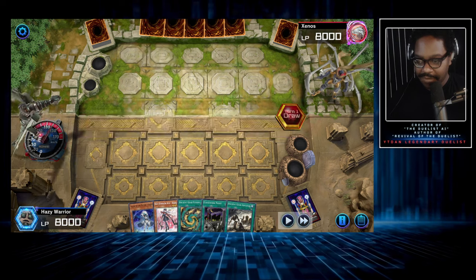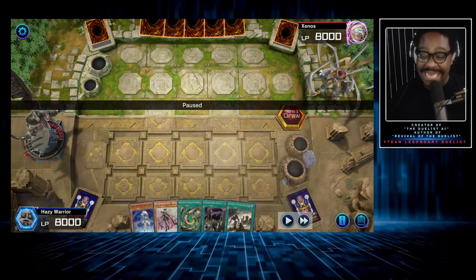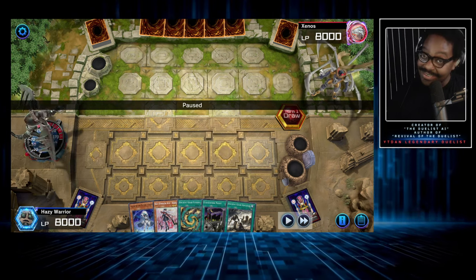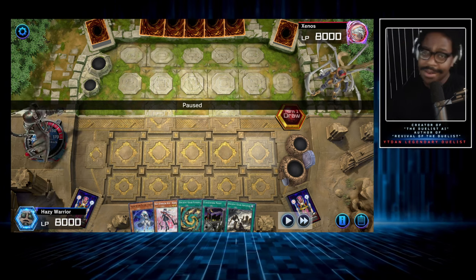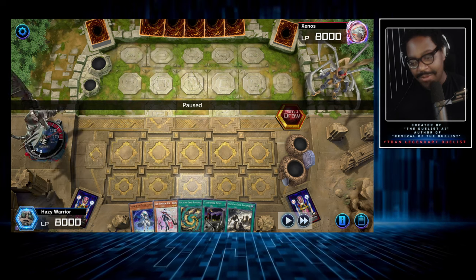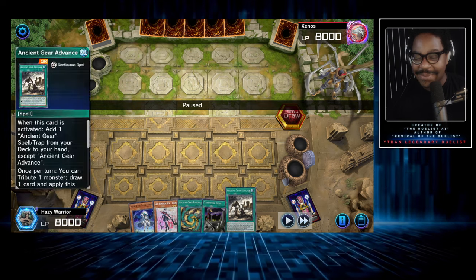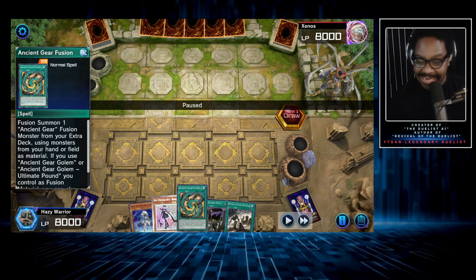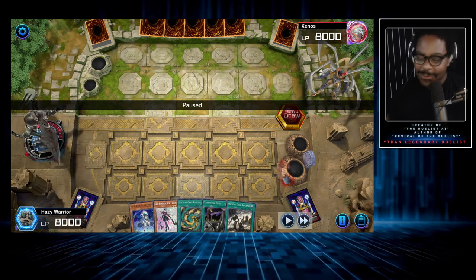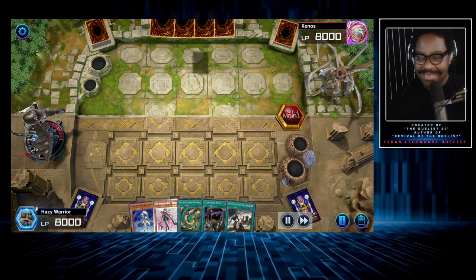Don't forget to check out the Solo Leveling in the vertical, my boys — we're always going to be keeping dank content in the vertical with all kinds of new content, spicy content, and a little bit of live content. Now, what we have here is a pretty disgusting hand. We're going second and we opened Advance, Knight, Fusion, Rows, and Future. This is crazy — with this hand we can make a lot of stuff happen. Let's see what our opponent does.